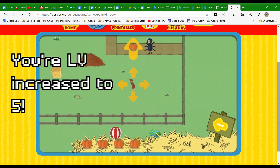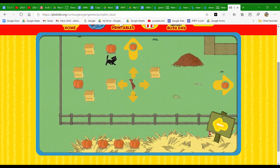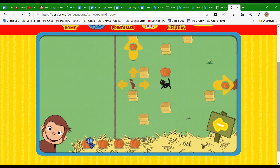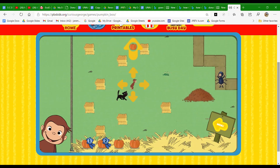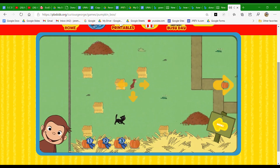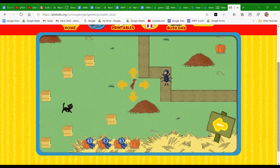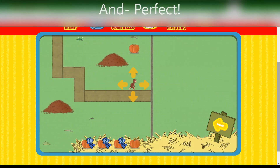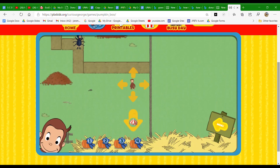Help George find four pumpkins. The bunny is hiding in a leaf pile. You found a pumpkin. You found two pumpkins. You found three pumpkins. You found them all. Great job. Now help George get to the festival.